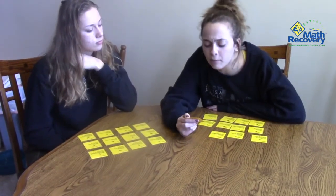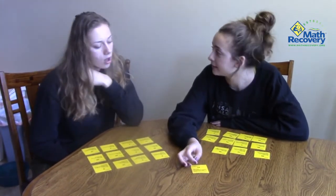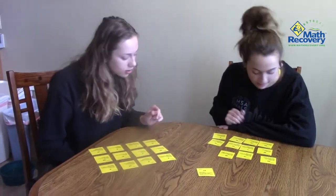So the card says: I have 14, which we ignore for right now. Who has the number of people in each van if 36 people are in four vans? Then you solve it. So that would be 36 divided by four. 36 divided by two is 18, and then 18 divided by two is nine. So we look and we see who has nine. I have nine, and now I'm going to read what it says. So I have nine.